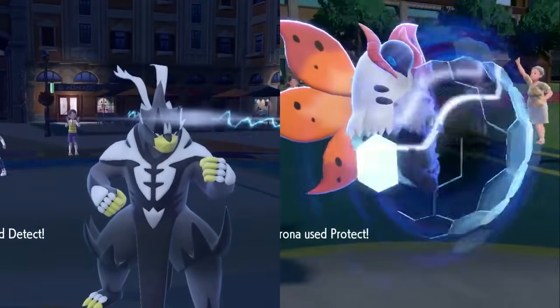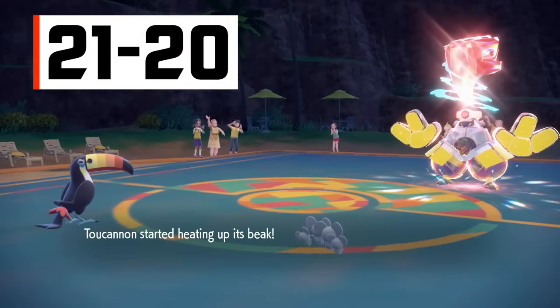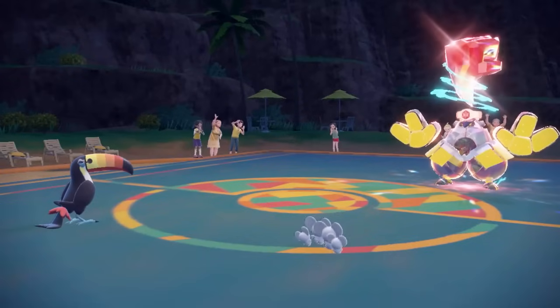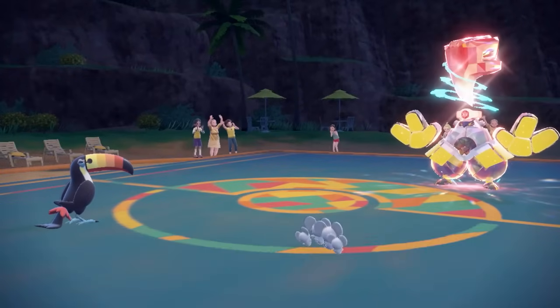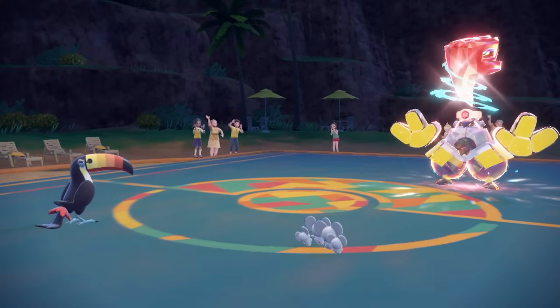Numbers 21 and 20 belong to Detect and Protect. They are the most standard protection moves, protecting the user from all attacks including status ones. Some status moves intended to be used by a partner Pokemon go through though, like Coaching, Howl, and Decorate — all of which are stat boosters for the protecting Pokemon. Protect has more power points than Detect, so I'm placing it a spot higher.